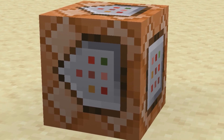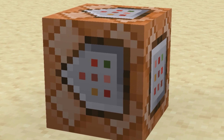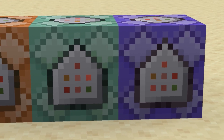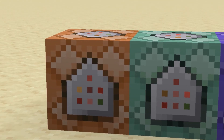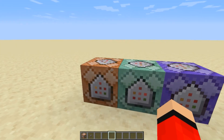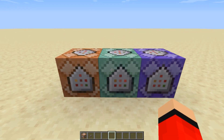Command blocks have many different properties. If we just go inside of the command block here, you can see we have a command line. We also have impulse, unconditional, and needs redstone. In the game, there are three types of command blocks: impulse, chain, and repeating. All three of these command blocks have different properties.